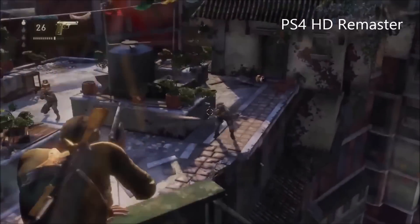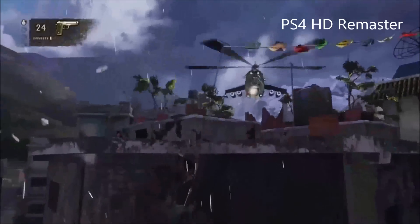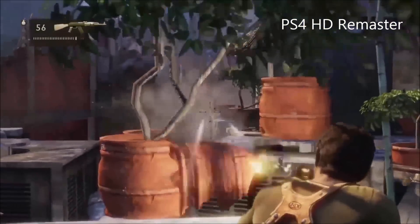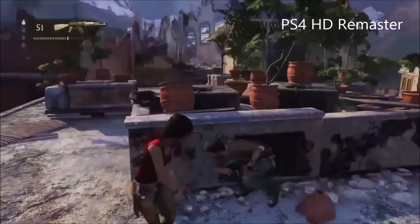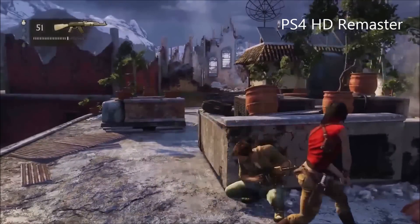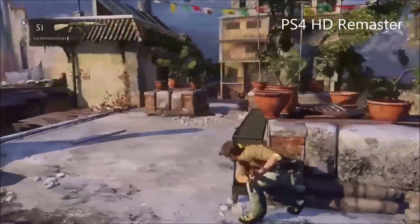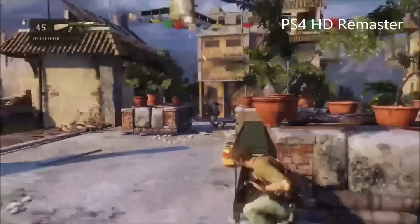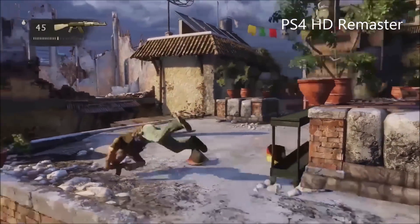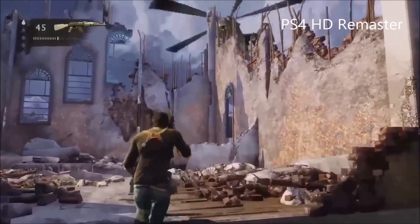And the street scene looks more painted on than in the PS4 version. Now let's finish off the scene on the gorgeous PS4 HD remaster of Uncharted 2: Among Thieves, which will be released on October 9th 2015 as part of the Nathan Drake Collection, where the first three Uncharted games will all have received the same HD remaster treatment in advance of Uncharted 4, which is expected sometime next year. Thank you for watching and don't forget to subscribe to the Thumbsticks channel for more trailers and game videos.